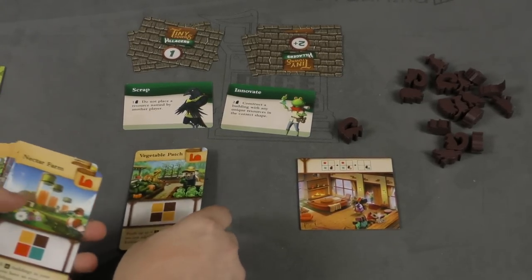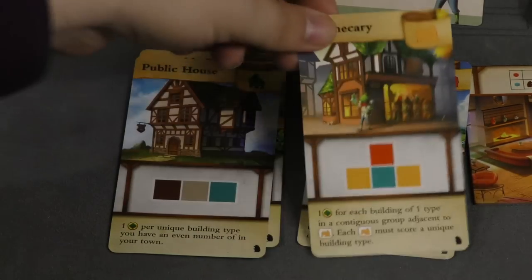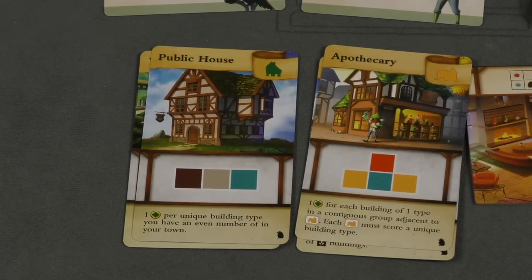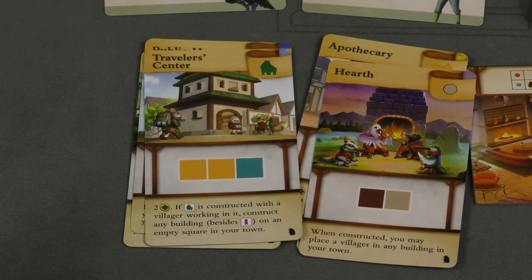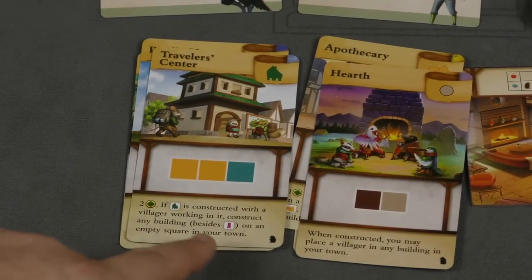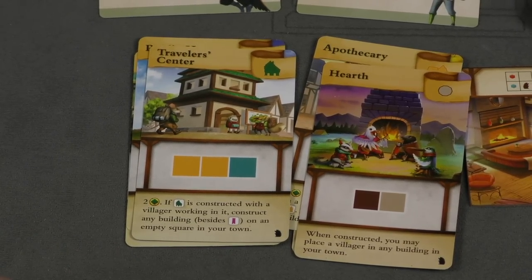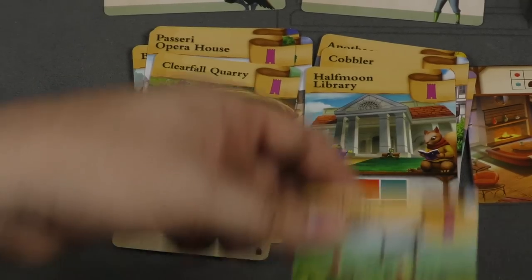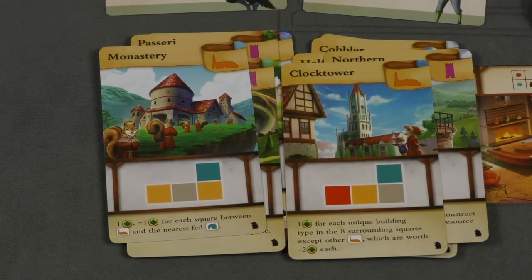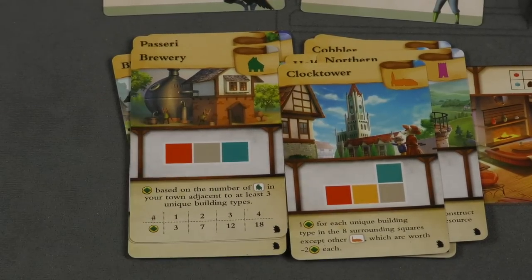There are new buildings — you've already seen the vegetable patch and the nectar farm. One can feed up to six buildings not adjacent to others. There are only two buildings — the hearth and the traveler center — that specifically have to do with villagers. When you construct the hearth, you can place a villager in any building in your town. If the traveler center is constructed with a villager working in it, you can construct any building besides a monument on any empty square. Both are really cool, but most abilities are just new building powers.